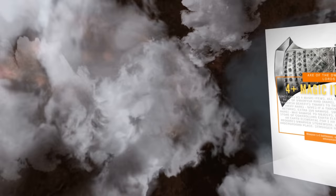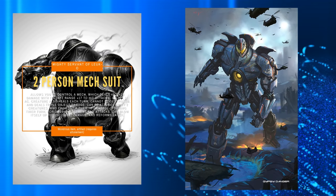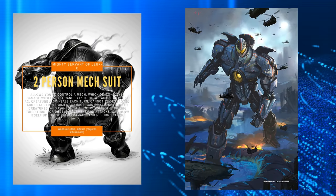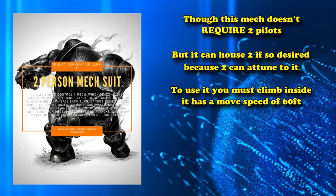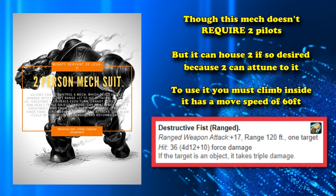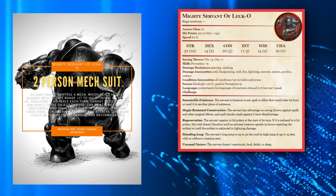At number 10, we have the Mighty Servant of Leko from Tasha's Cauldron of Everything. This Artifact item is kind of like one of those robots from Pacific Rim, where it requires two pilots to control a single mech. It can be attuned to by up to two creatures at the same time. You climb inside and control it — the Construct moves 60 feet a turn and attacks with its destructive fist at range or melee, hitting for around 36 damage on average with a plus 17 to its hit modifier. Its stats are almost like that of an Ancient Dragon, with around 310 health and a bunch of immunities and resistances to damage.